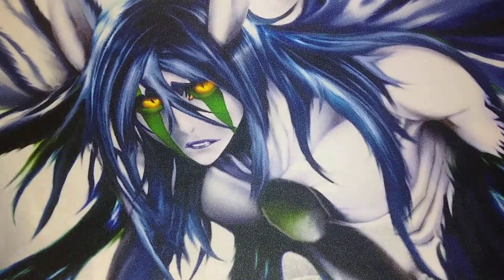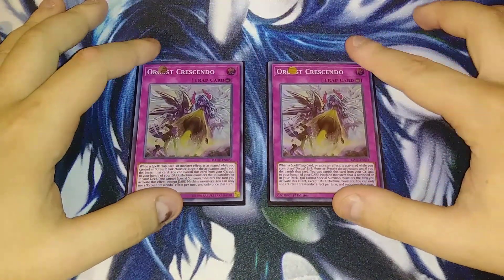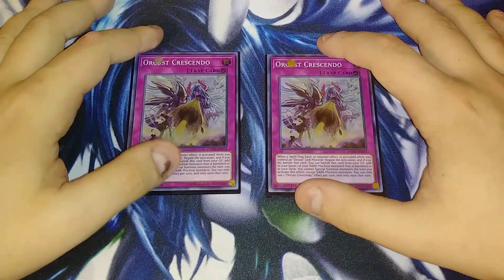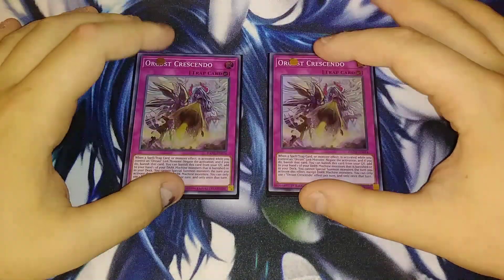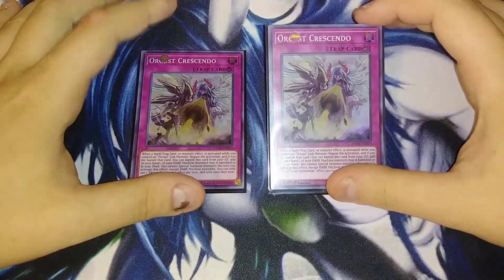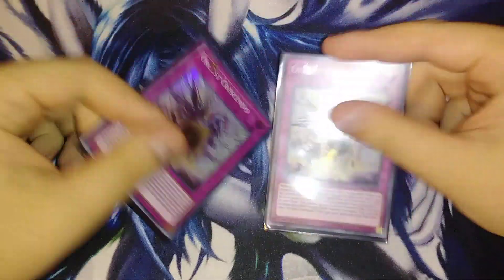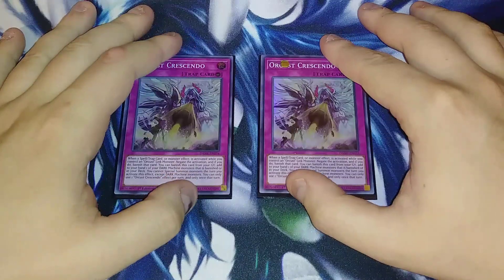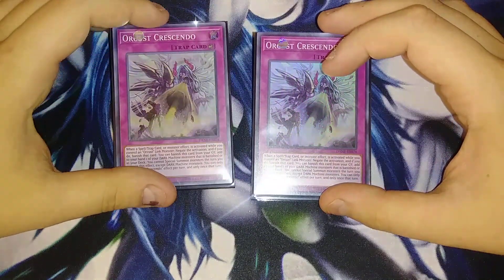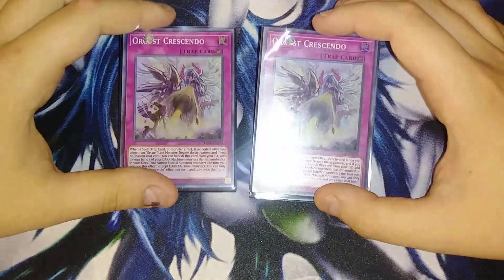That's it for the spells. Let's get into the traps. I'm doing something I don't see a lot of people do — playing two copies of Crescendo. Crescendo is better as a two-of because it has so much utility. It's searchable, but I like hard drawing it because if I hard draw it, my opponent doesn't think I have it, whereas if I search it, they know. I play a lot of cards you can set like Call by the Grave and Twin Twisters, so I'll set two or three cards, they try to Twin Twister me, and I have Crescendo to block it. If you have two in hand, set one and keep one in hand — use the first, and they don't expect the second one. It's also like a big Infernity Barrier that you can banish to add a dark machine monster that's banished back to your hand, which is just super good for that search ability.